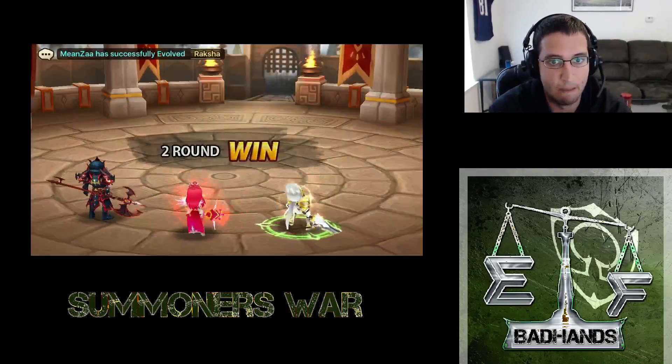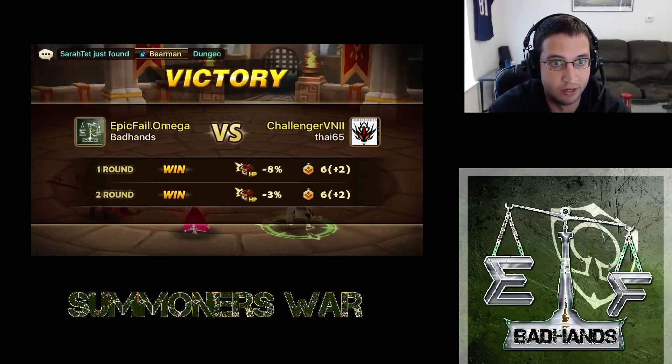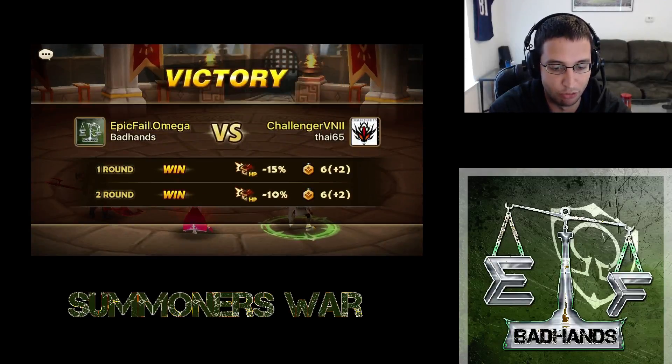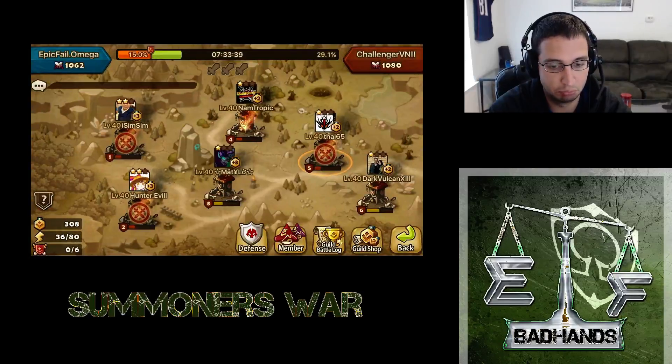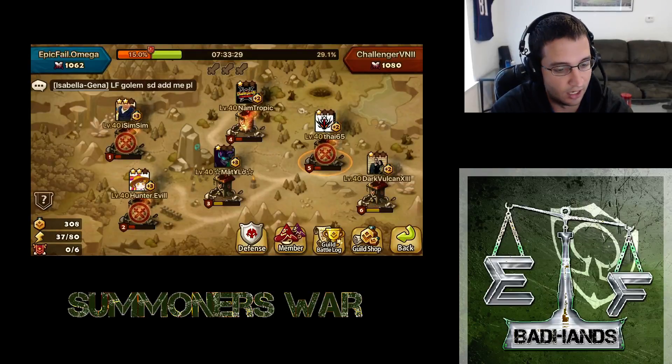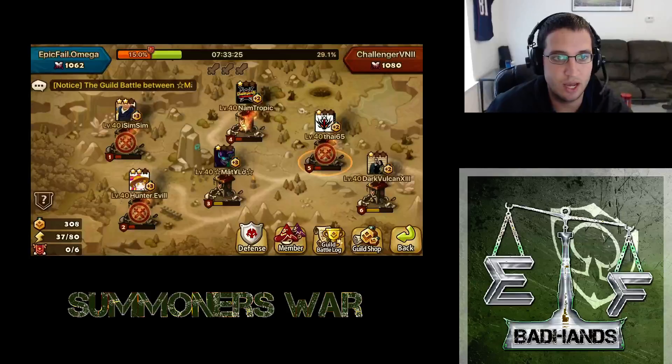So I actually got pretty lucky with Guild Wars here — I'm not going to complain. I thought that was pretty good. I got three wins for the guild and three towers. That was some good defenses. I didn't get to hit Zeratu, but his tower's a little lower, and we haven't won the guild war. So I wanted to do the highest towers we had left. Thanks for watching guys — if you like it, like, comment, subscribe. I will see you guys later.